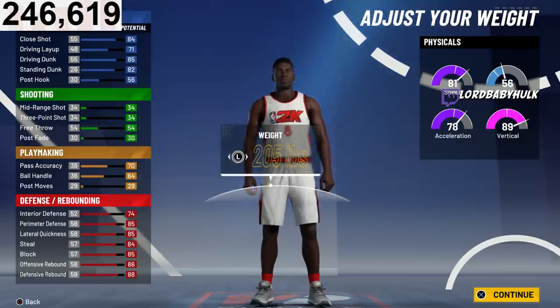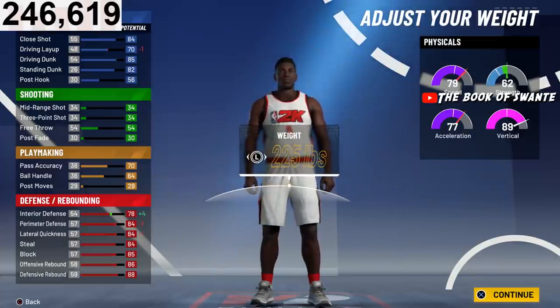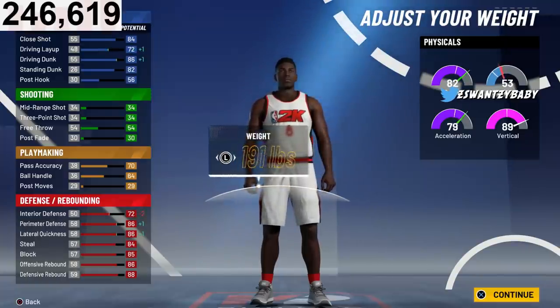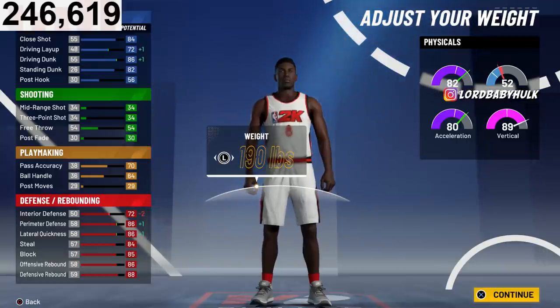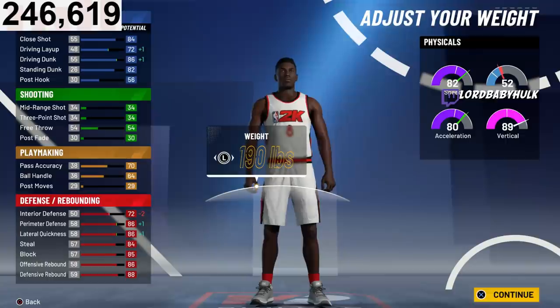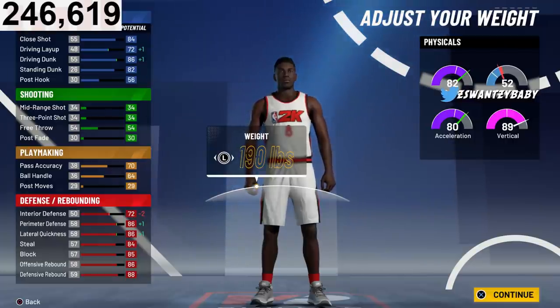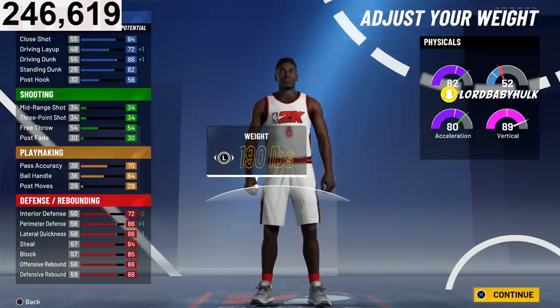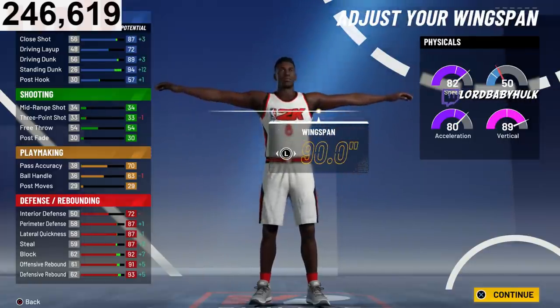Look at all those defensive stats skyrocket. If you care about weight you can upgrade it, but I don't think weight or strength has ever mattered in 2K. The only mistake in this build is if strength matters. This is why these builds are so toxic — people are basically running double locks in the stage. This is basically a lock, and you're gonna have over 90 speed. You'll be able to switch like a god and you don't have to worry about your center getting cooked. Make them 190 max wingspan.